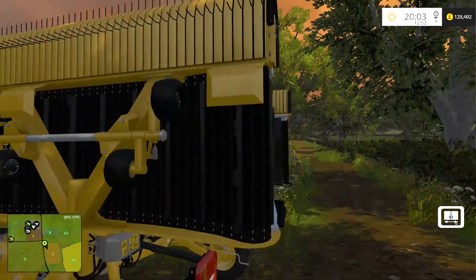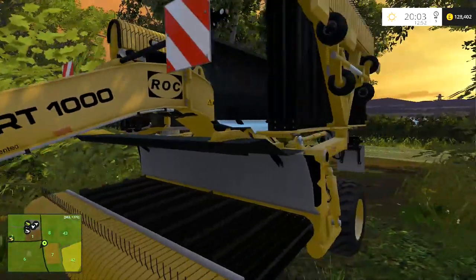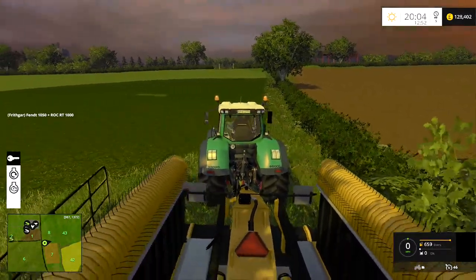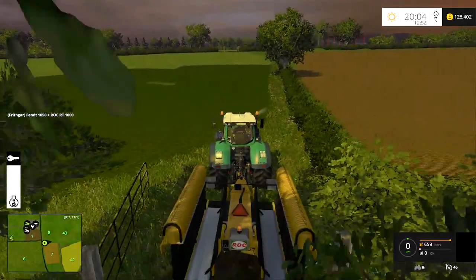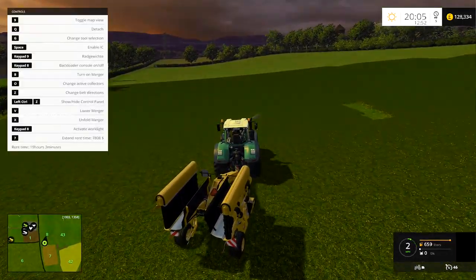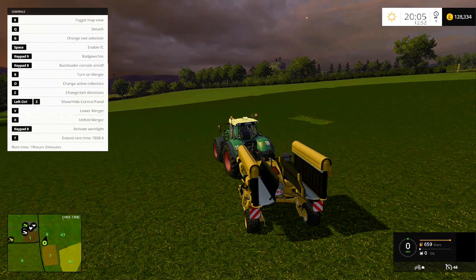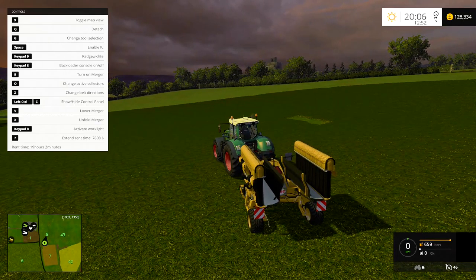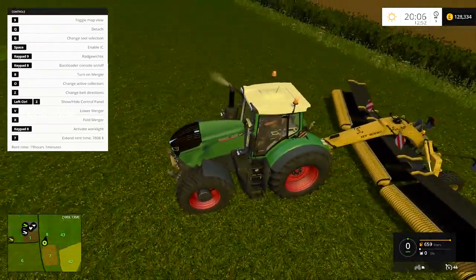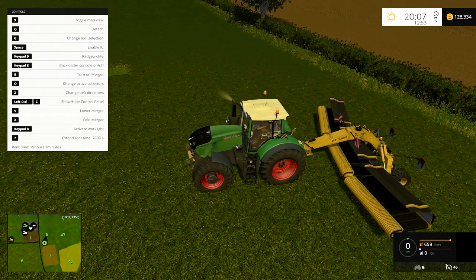So this here is the Rock RT1000 rake mod. Let me drive into the middle of the field so we can take a look. There's unfold, change belt directions, change active collectors, turn it on — all sorts of options. Let me unfold it first. Changing belt directions doesn't do anything while it's not moving.